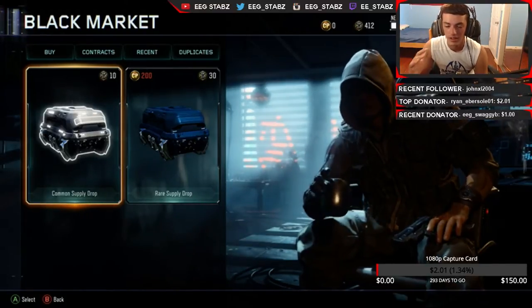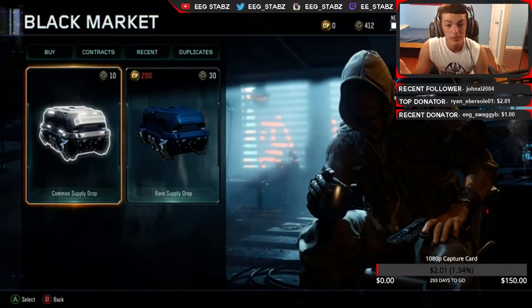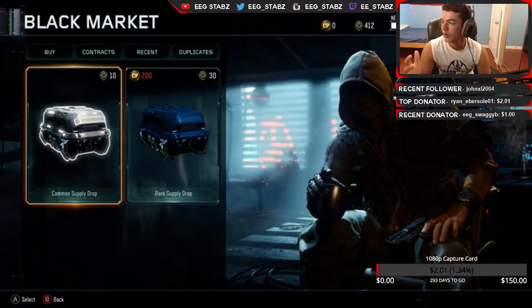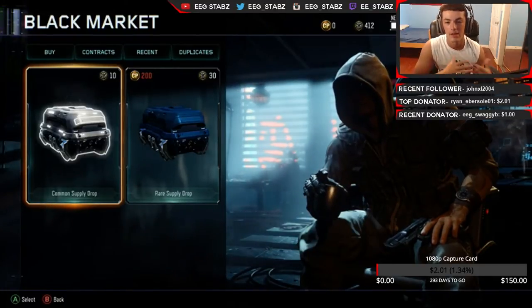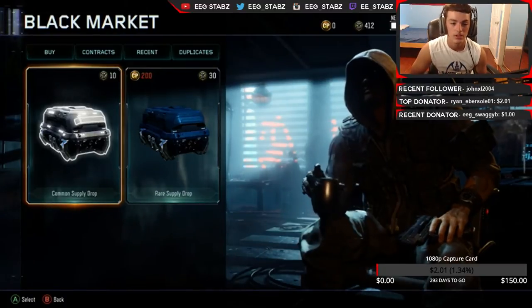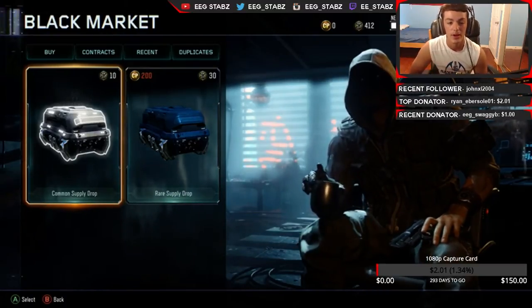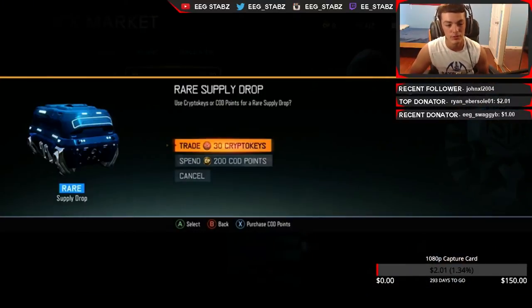I don't remember the last time I made a video — I'm confused again. But today we're actually gonna be doing a supply drop opening video. Yes, we do have 412 crypto keys and I usually do these around when I get around 400 crypto keys, because I can open a decent amount of supply drops plus whatever I'm getting back in duplicates. So let's just get started with the first one.